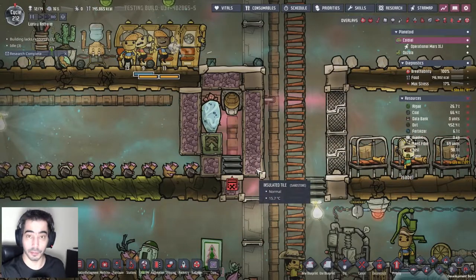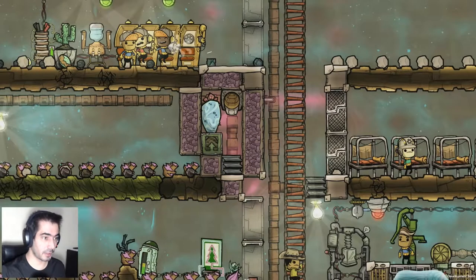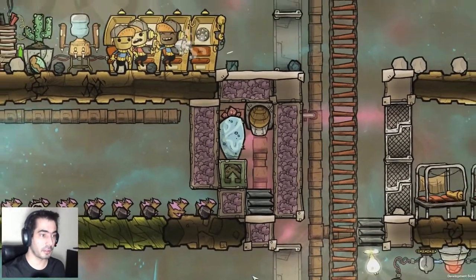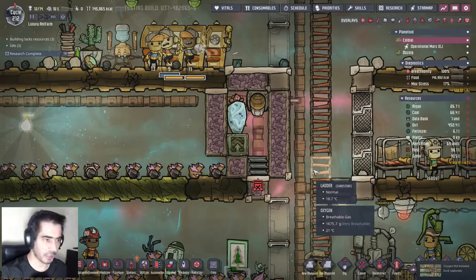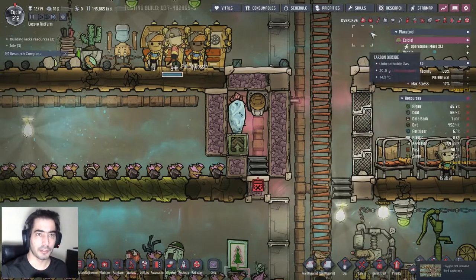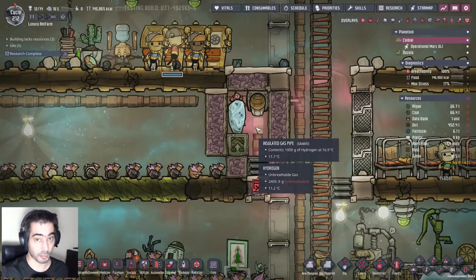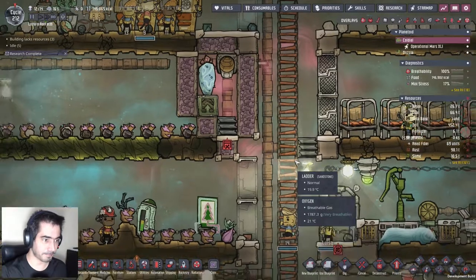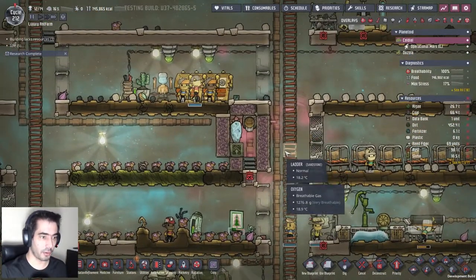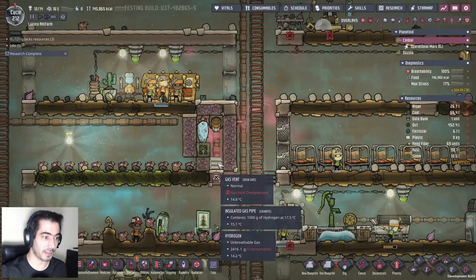So now we have a fully functioning deep-frozen fridge! It took me less than half an hour. It's filled with hydrogen and trust me, this will get very, very cold. How does this work? Simple - you need to throw food in here and it will store the food. Simple as that.